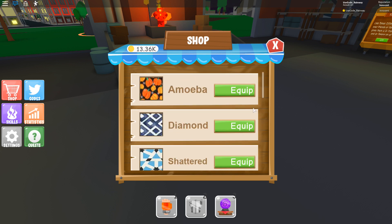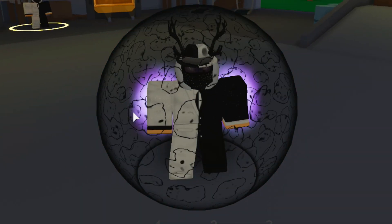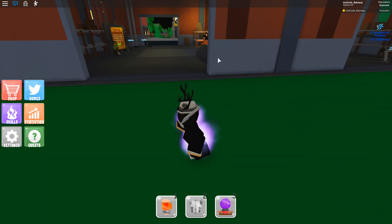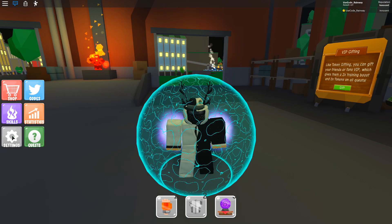First up is Amobia — or something like that. It's got little pumpkins on it. Let's check it out. Equipped. Hmm, I don't know. That kind of looks a little bit weird to me — I don't think I'm liking this one. Yeah, it's just not doing it for me. Let's try out a different one.